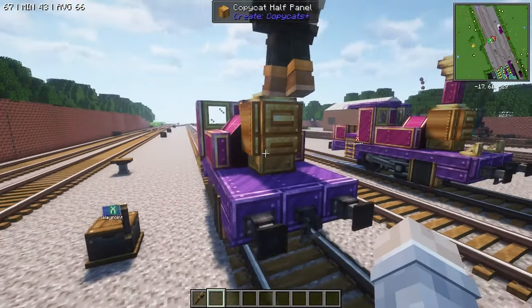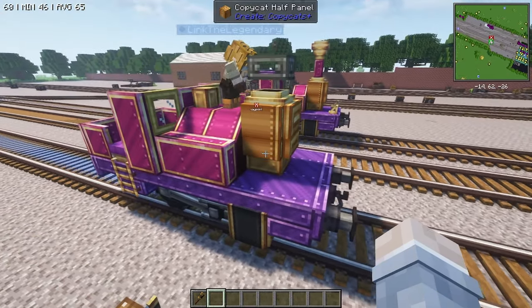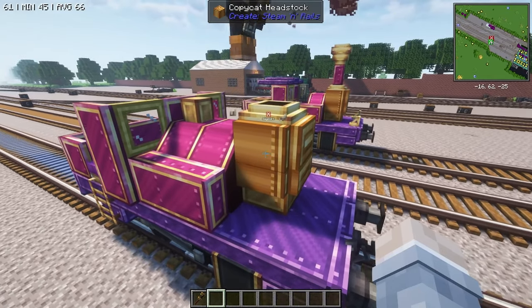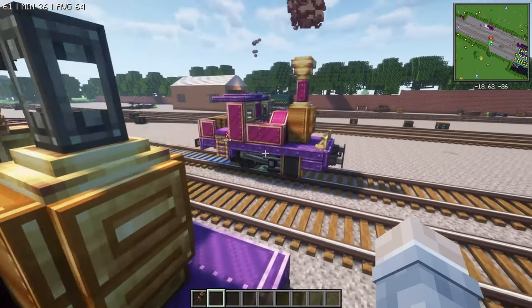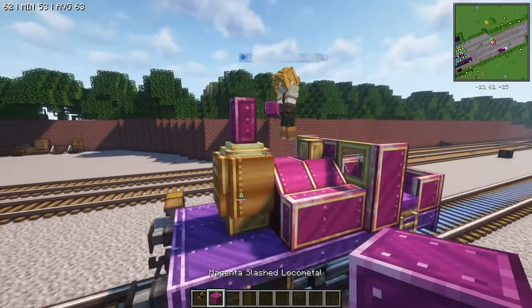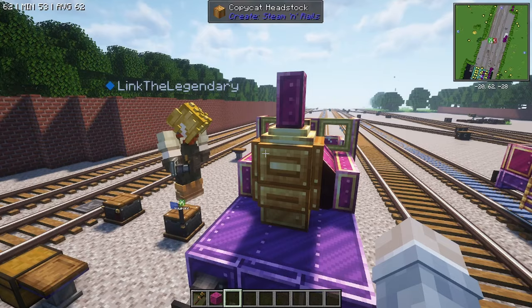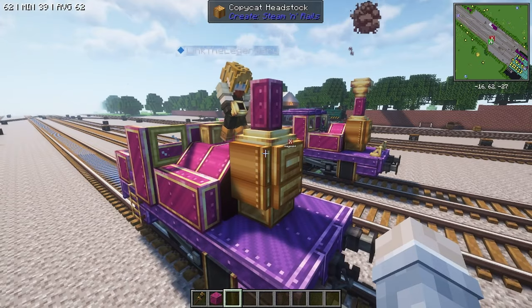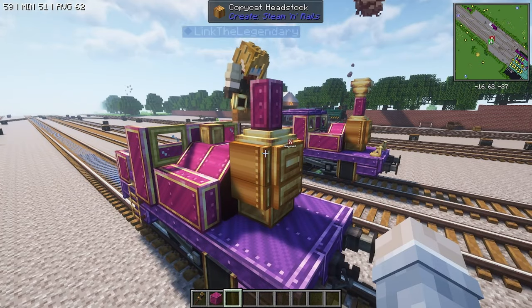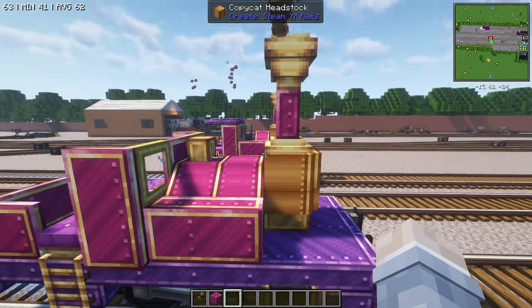After that, use a copycat beam — make sure to crouch so you don't accidentally activate the funnel. I used a magenta block because she has a tall funnel. Then grab another wood burner smoke stack and place it on top, because she has that fancy funnel shape.